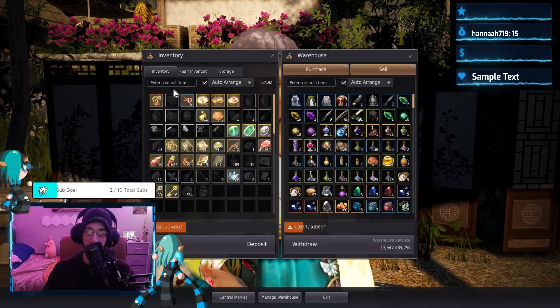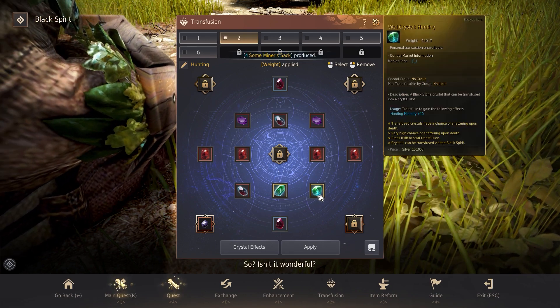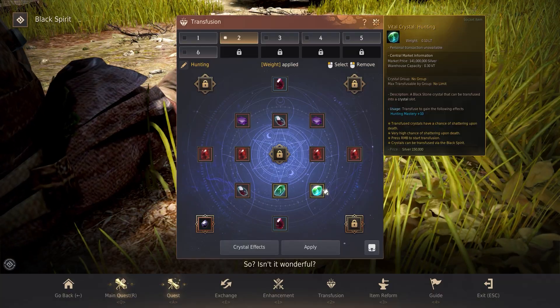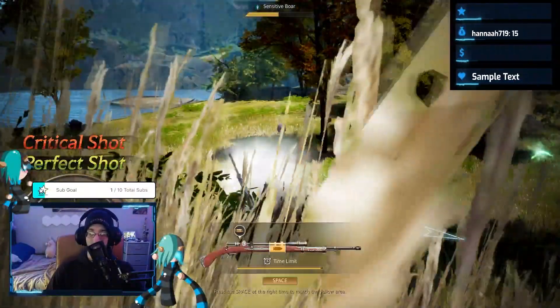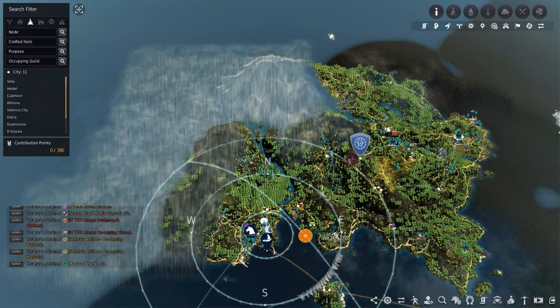The process will have to be repeated if you have multiple, but with no limitations on how many can be used. These are perfect for those wanting to power level their life skills or just more mastery for those brackets. I hope this helps you start getting your own life skill crystals either to use or just to make a huge amount of money while hunting or from your worker empire.